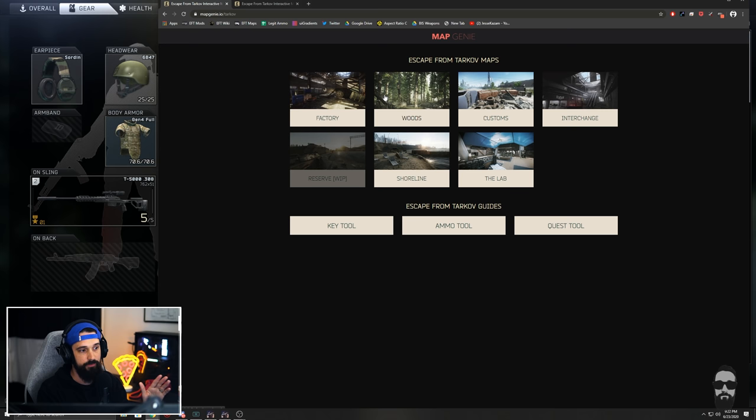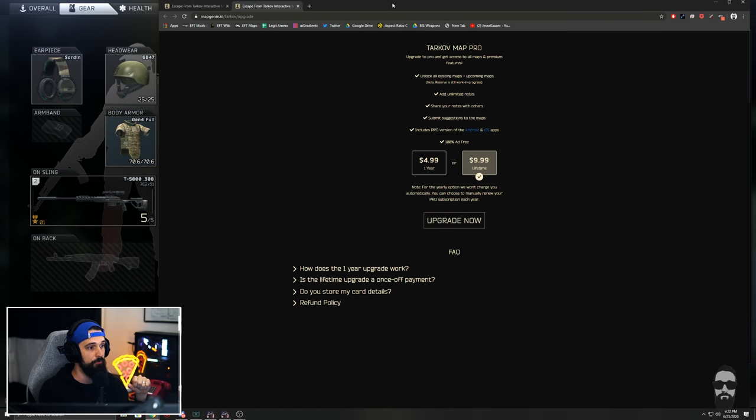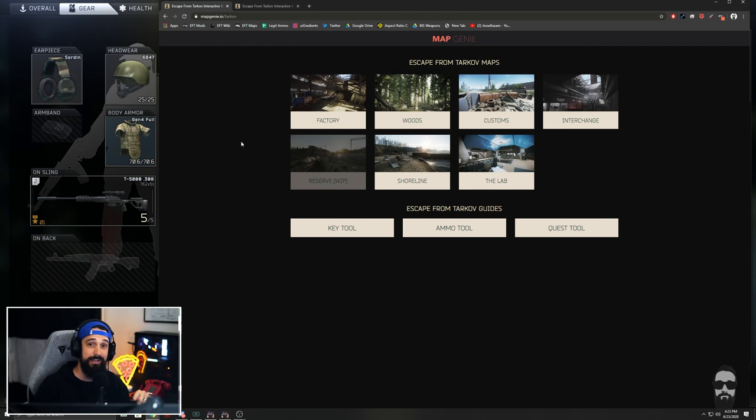I found Map Genie just the other day and really wanted to share it with you guys. If you're struggling to learn the maps — the bread and butter of Map Genie — I'd highly recommend bookmarking it. The key tool and ammo tool are really cool as well. There is a pro version that removes ads, allows unlimited notes, and lets you suggest things to the developers. I created an account but didn't sign up for pro — if you really like it and want to support them, it's not very expensive. There's also an Android and iOS app with great reviews and a really clean interface.